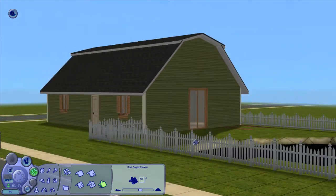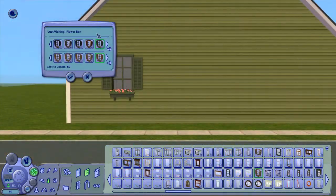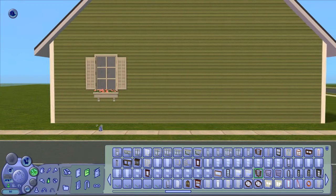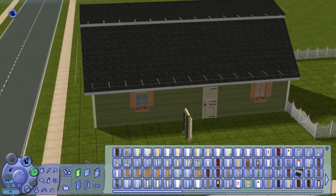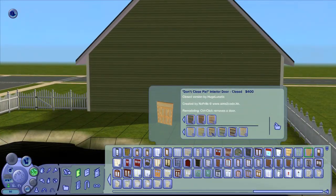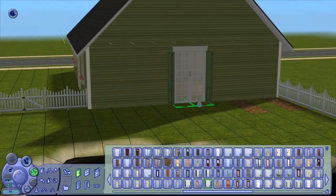It took me a while before I finally got what I liked, and this is the roof I went for. I found this awesome picture of a newer style barn in kind of an olive green. A lot of older and newer American barns tend to be red, so I was probably going to go with reds and whites — but when my eye fell on that olive green one, I was like, that's really awesome, so I decided to go for that.